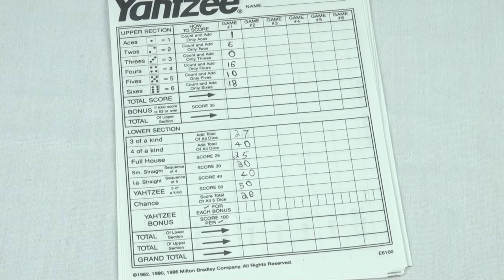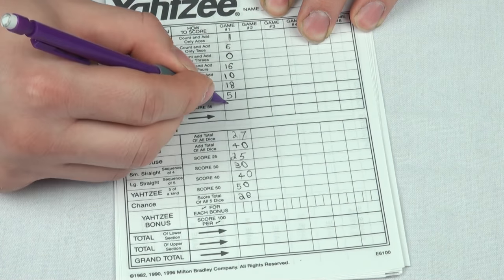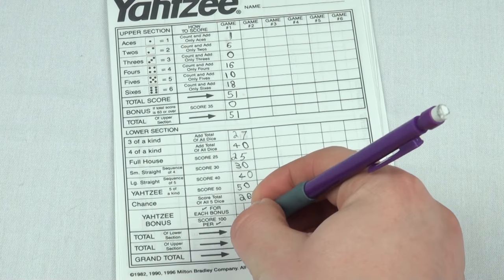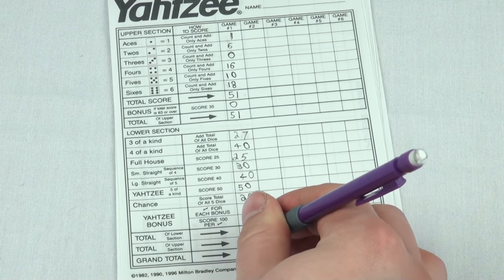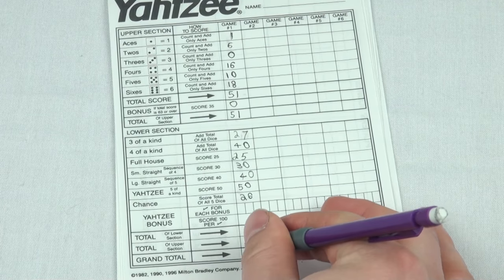The game ends once every player has filled out all the goals on their score sheets. Each player adds up all their scores, including the bonuses, and whoever has the highest score wins the game. So that's how you play Yahtzee — it's a pretty easy game, really fun, and I encourage you to give it a try.